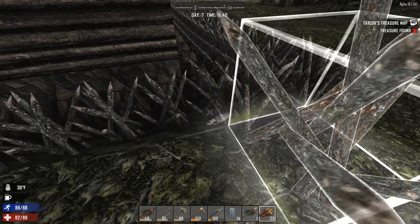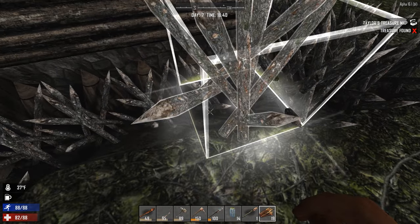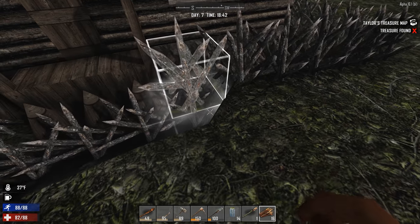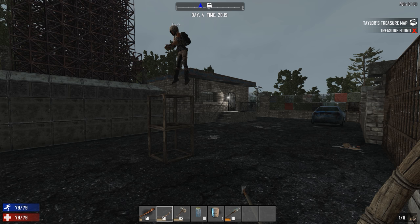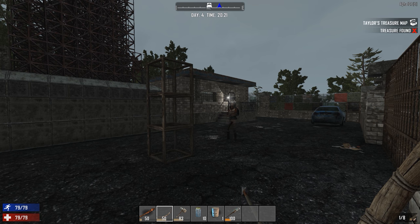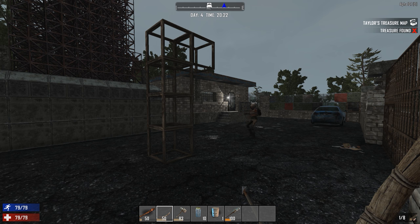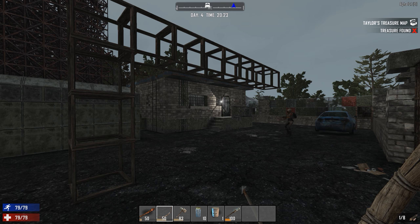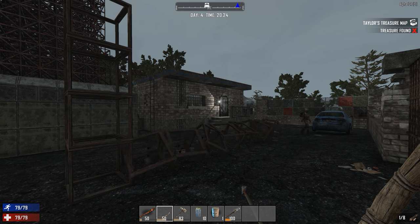Moving on, building fortifications and modifying structures is an important aspect of surviving the Seven Day Horde. Building uses a grid-based system similar to Minecraft, making it easy to understand. However, it also utilizes a physics engine that doesn't allow you to make islands in the sky, so whatever you make will need to be structurally sound. It's a nice touch that makes it harder to exploit the game's mechanics.